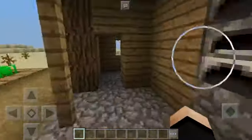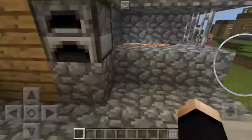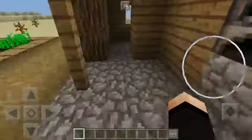All you need is to find a house. I found a house — it looks like it's not a house, but it'll still work.